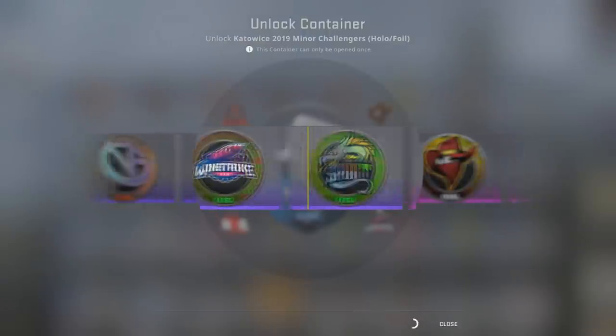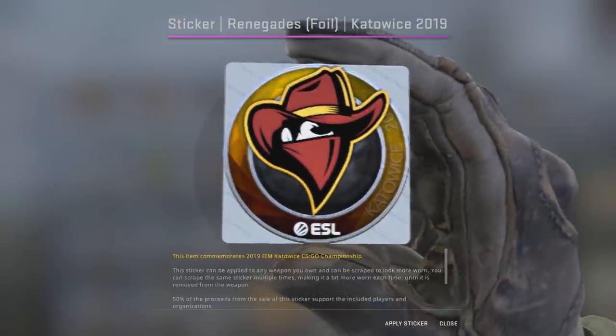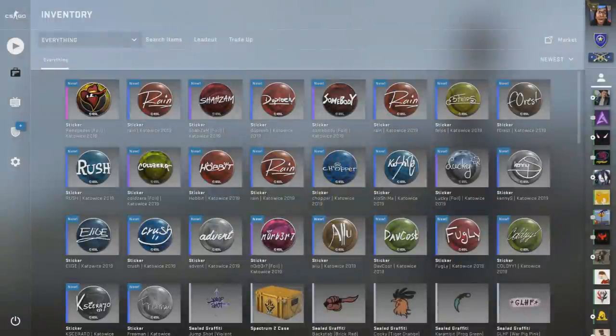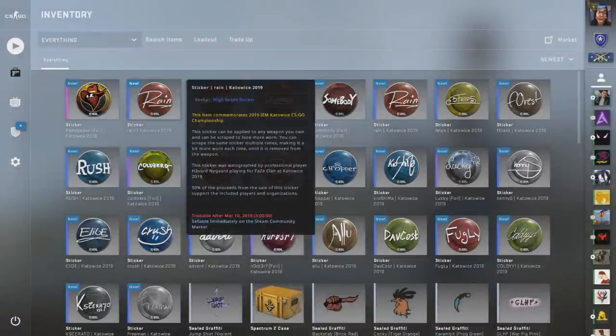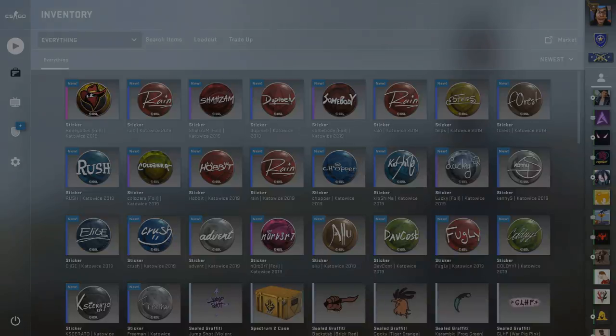Please... oh no, we got a foil — a Renegades foil. I don't even know if that's that bad actually. It is a foil so it must be worth something. It's worth three bucks! That's double what I paid for the capsule, so that's actually really good. Maybe I'll sell all these stickers and do another opening. I'm definitely not bad with the results at all. That pretty much wraps up this quick little opening — 26 little capsules. See you guys in the next one.